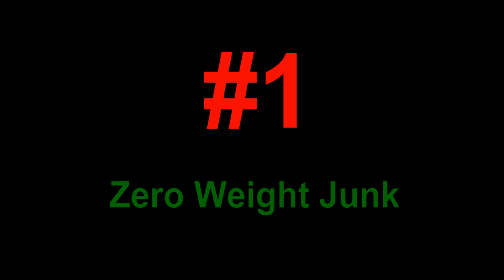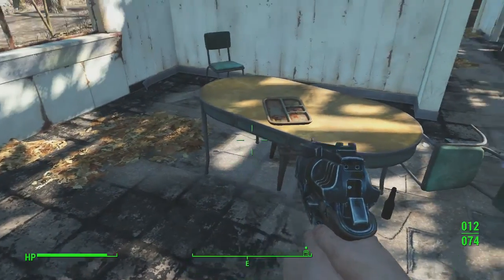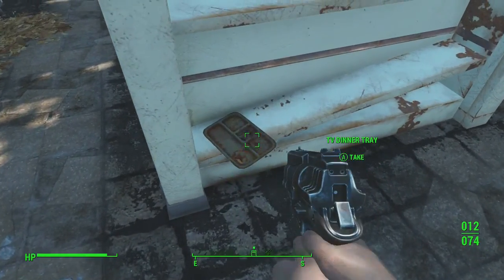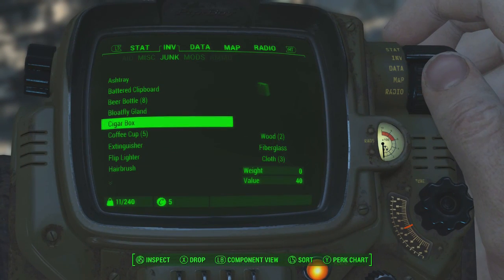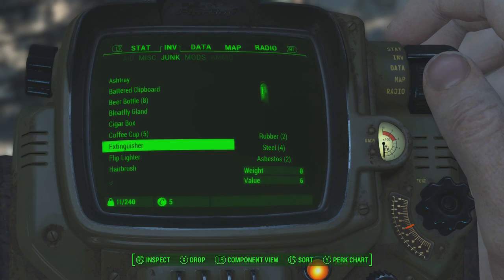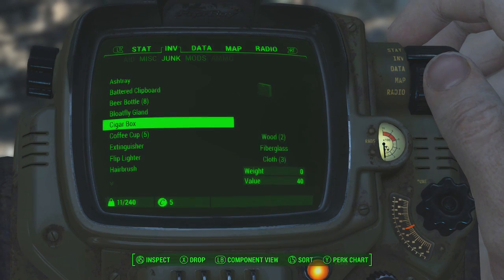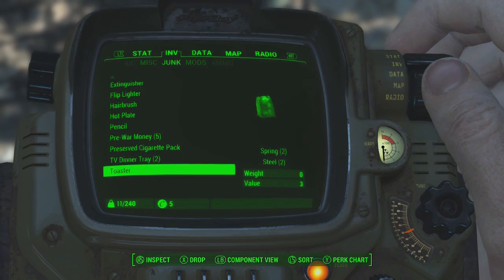Number 1: Zero Weight Junk — a hoarder's dream. This mod, in my opinion, even though it seems a little bit cheaty — okay, it's majorly cheaty — it deserves the number 1 spot as it's the best thing ever. I'm a hoarder in these sorts of games; I love to pick up every single thing and none of it weighs anything. There are fire extinguishers and everything you can pick up and they don't weigh a thing, and you can still sell them.